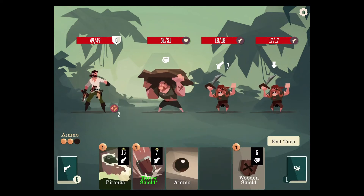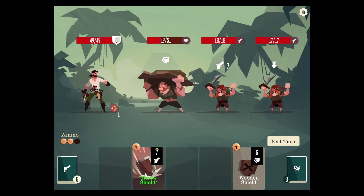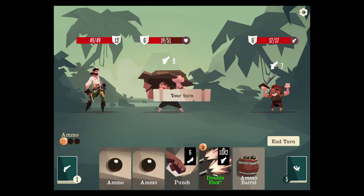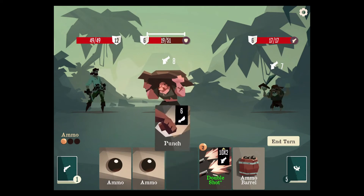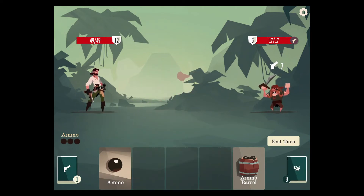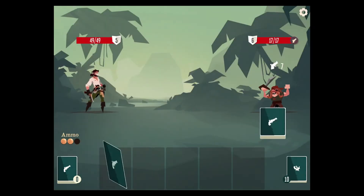We have issue order piranha combo right off the bat. We're going to do that, and we can do this — take out the guy who's actually going to deal damage. I used all of our ammo, but that was very much worth it. And we can do this like a boss, and then we'll have full ammo next turn. That was beautiful.